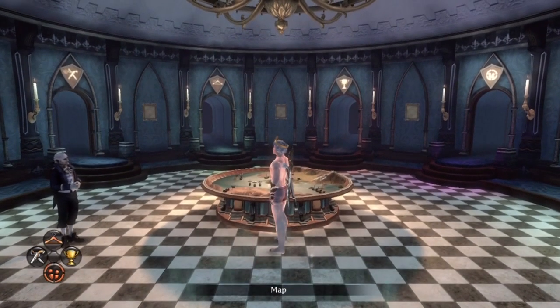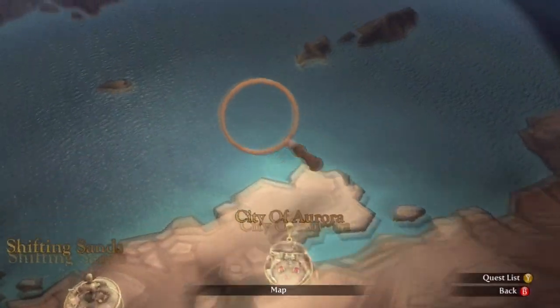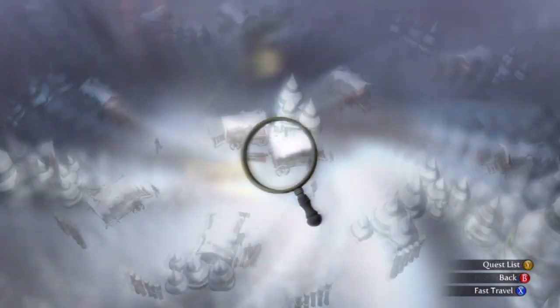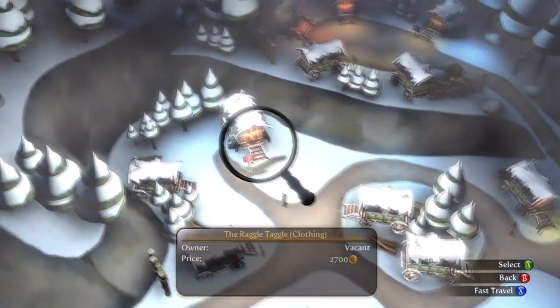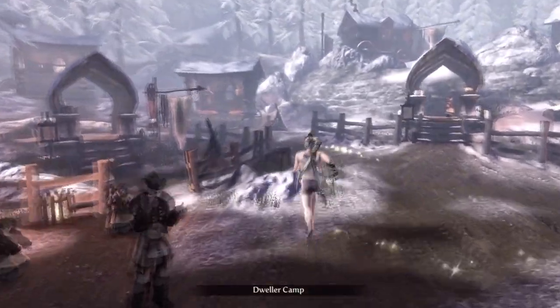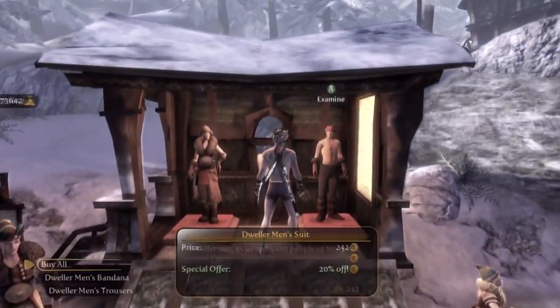After that, head over to Dweller Camp. Something happened here where, when I went to go buy it, they didn't give me the coat of the Dweller Mail Suit, so I actually go back at the end and get that as my very last piece of clothing. You can see it's missing there.